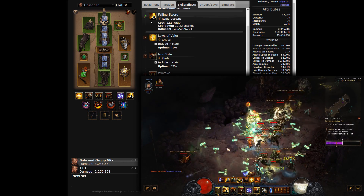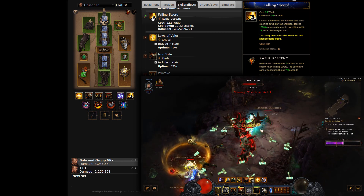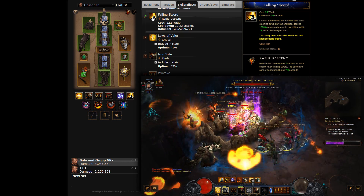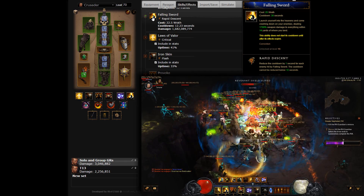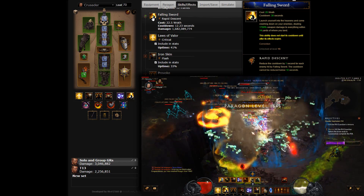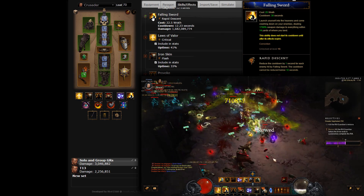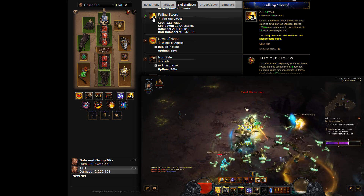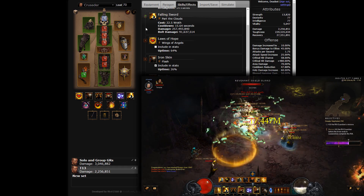Patch 2.4 reinforced the place of Falling Sword in the build over other mobility or utility options. Besides the set-induced damage reduction, Falling Sword also becomes a reliable source of immobilization damage bonuses from the cubed Hammerjammers through the Sacred Harness Belt. On top of that, proper use of Falling Sword right in the middle of big packs will skyrocket your Blessed Hammer damage through the cubed Fateful Memory bonus. Despite the difference in elemental damage, the recommended rune for Falling Sword during greater rift progression is Rapid Descent. When used against good density, you will have a new charge ready almost immediately, freeing up space for other cooldowns to be reset from the Obsidian Ring of the Zodiac. In regular rifts, where Sacred Harness can be replaced by Gold Wrap, you will need to take Part the Clouds for the 2-second stun which will proc Hammerjammers instead of Sacred Harness.